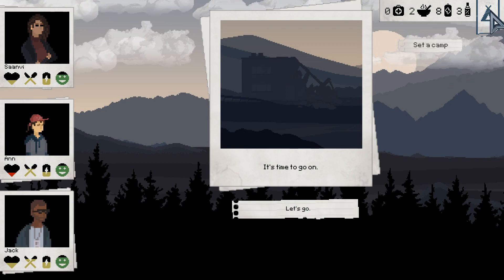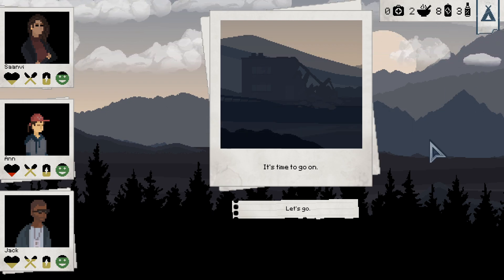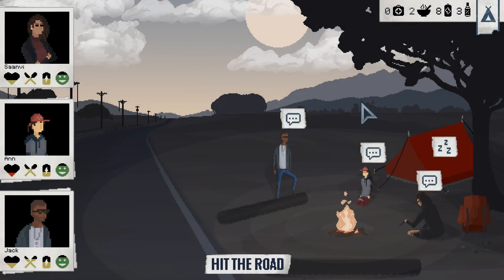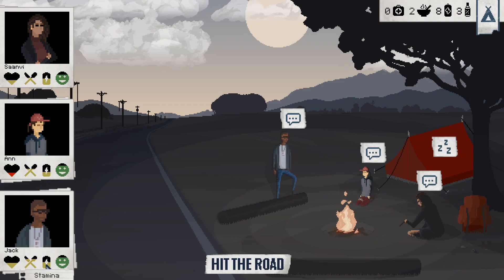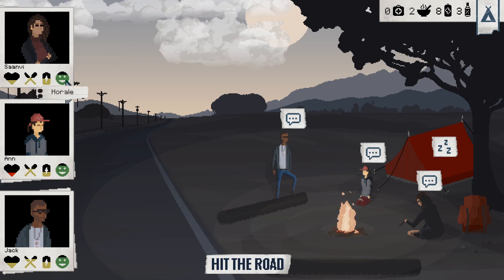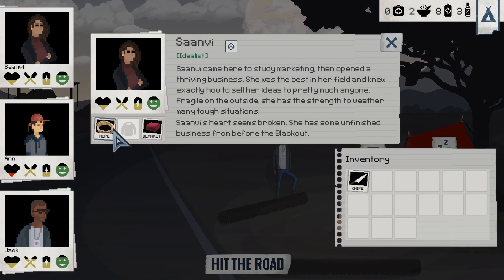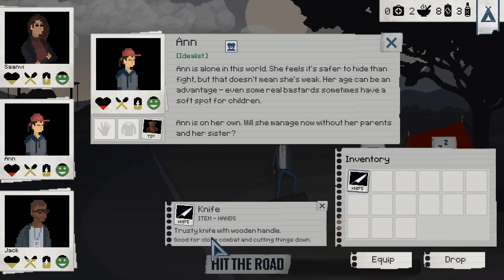Now let's select the 'Set a Camp' button. You need to select this manually — you will never set camp otherwise. This is the part where you can use your resources. If you rest, your energy goes up but your satiety goes down, so you'll need to consume food. There's an inventory where you can equip new items like rope, additional miscellaneous items, jackets, and so on — all with different abilities.